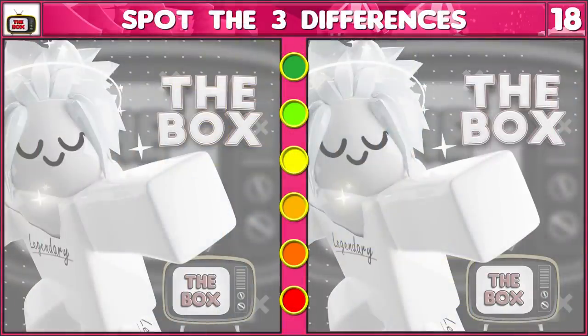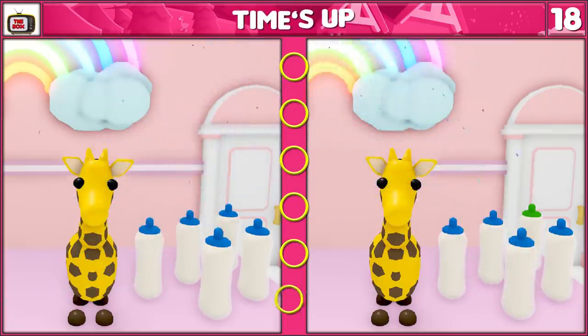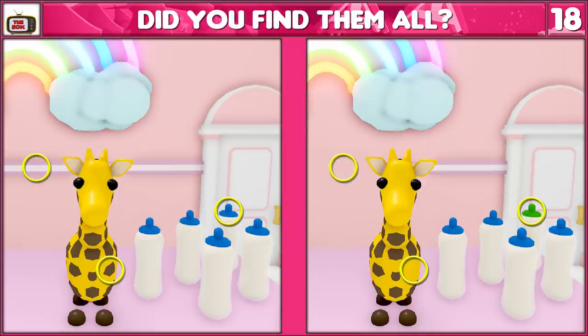Round number 18, it's spot the difference time. There are three differences to find in this super cute picture of Gerald the Giraffe. You need to find all three differences to get the point on this one. Time's nearly up — have you found them all? And time's up. One of Gerald's spots are missing, this bottle has a green top, and the ledge in the background is missing. Did you find them all? Give yourself a point if you did.